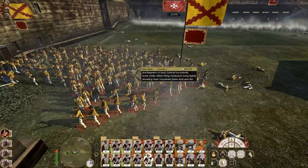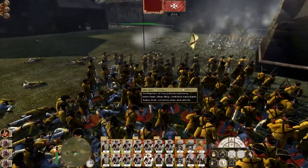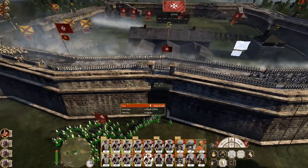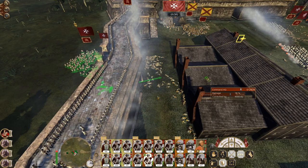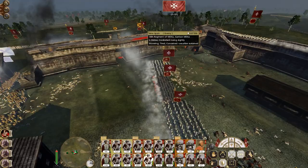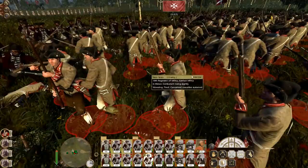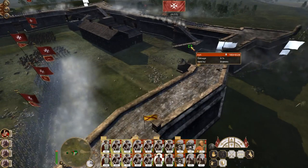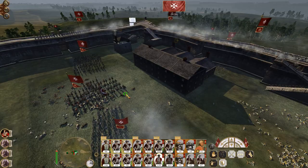The 15th is broken. Men, capture the town hall. They're routing and they should break soon — just about outnumber them. But that's a good showcase of the native African troops. Against militia they can just about hold their own — just about. They've routed and the fort at Caracas is now ours again.